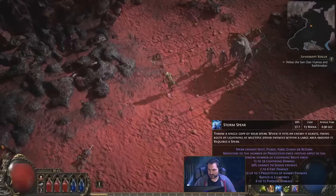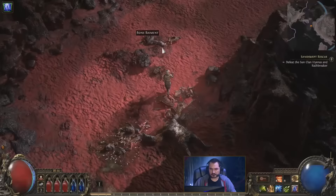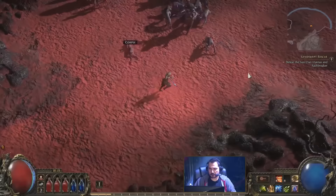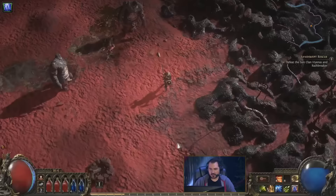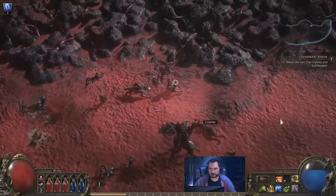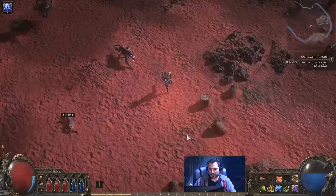Let's try Storm Sphere. Storm Sphere does quite a bit. The character has basically no movement speed right now, so I've got to be pretty careful. So far I'm digging the lightning skill quite a lot. I'll just keep using that for now, and once we get to harder targets I'll try to mix it up a little bit.